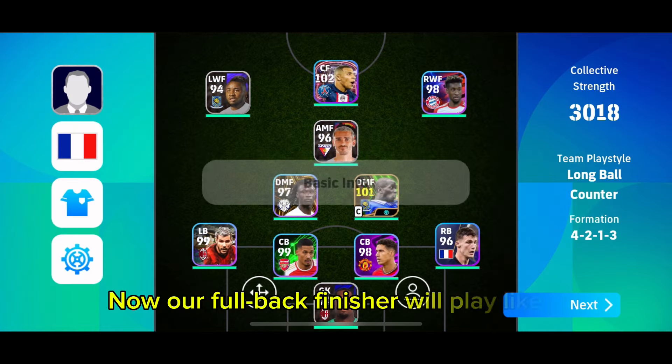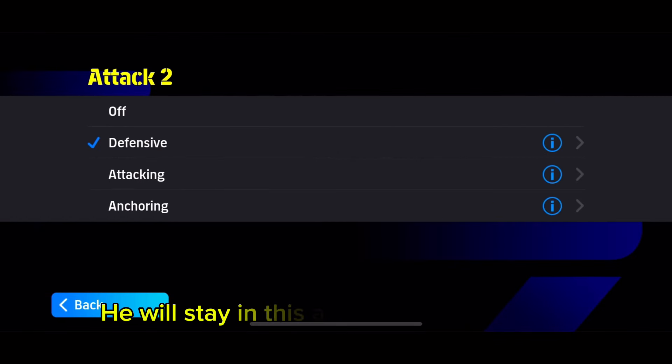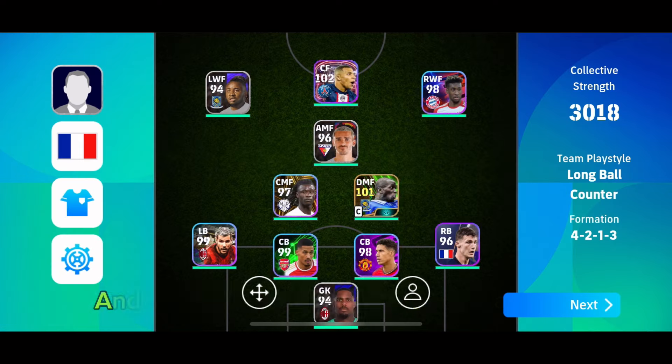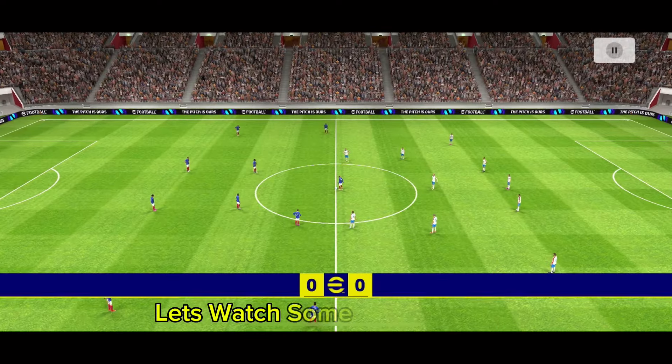Now our full back finisher will play like a defensive left back and will stay in this area the whole game. We also set Kamavinga as an attacker, so now he will make runs like this. Let's watch some in-game POV.